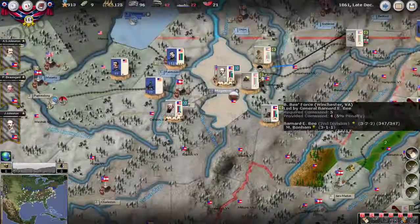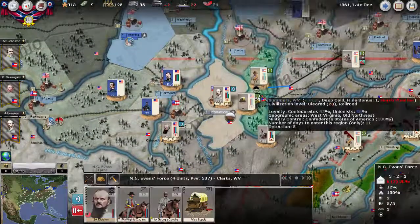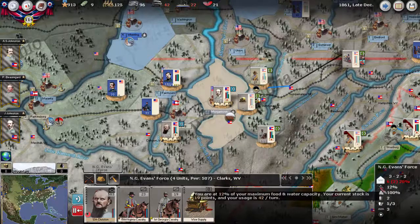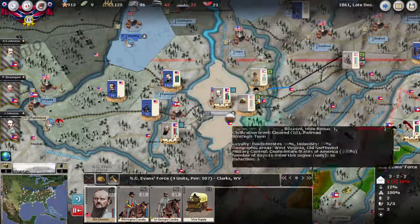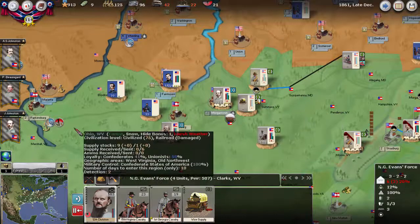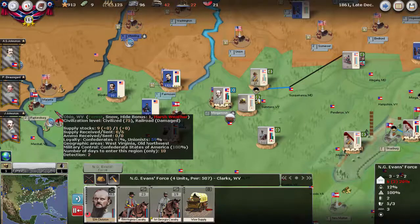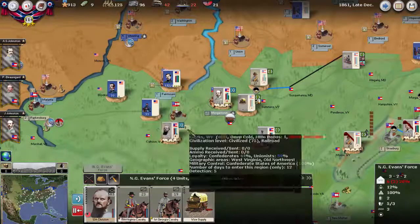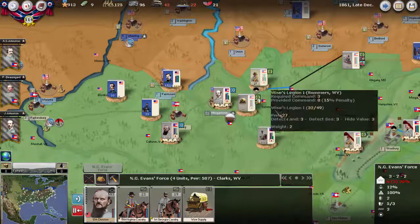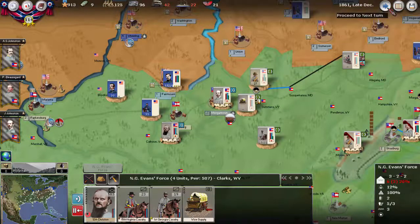Let's run the turn and see what happens. We're definitely going to get hit with some supply hits this turn without a doubt — we have 19 and we need 42. These regions aren't really producing much of anything. We might grab a little bit of supply from here if we're lucky, but with harsh weather and very harsh weather, they're not really producing anything.